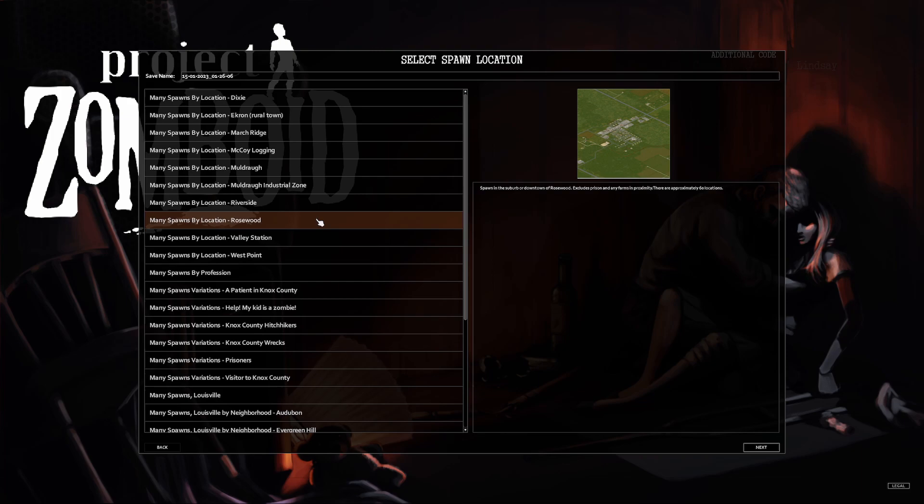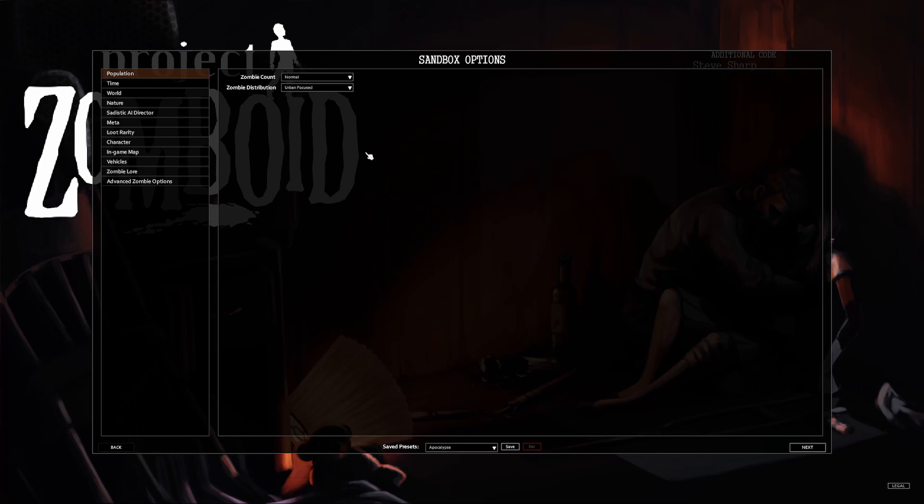I usually play custom sandbox. I'm actually going to do many spawns with Riverside because I don't play enough of it — I play a lot of the main cities. I've recently been doing some spawns in Louisville but that map is just too big to learn right now. I'm going to give Rosewood another shot in this playthrough. If you want to skip the sandbox options, there's a timestamp link in the description.